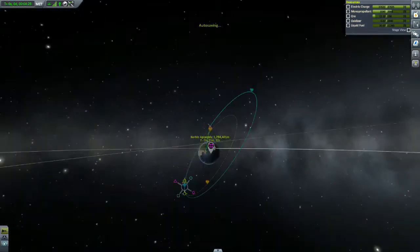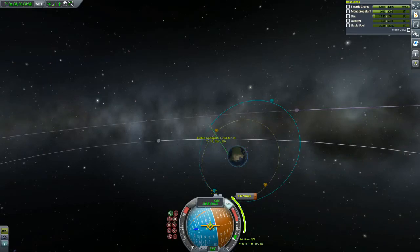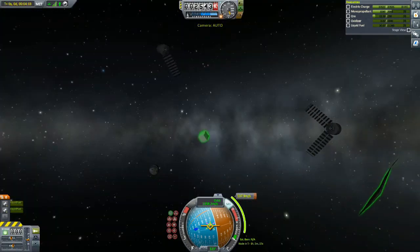You can see here I'm plotting a maneuver node and I'm easily able to maneuver the asteroid and prep for my next burn.